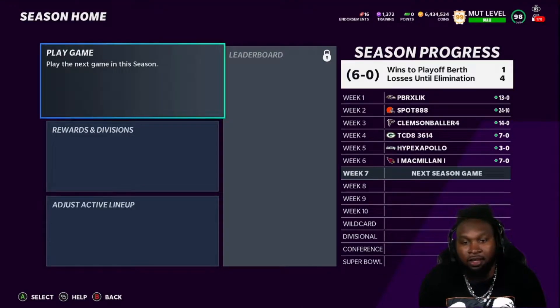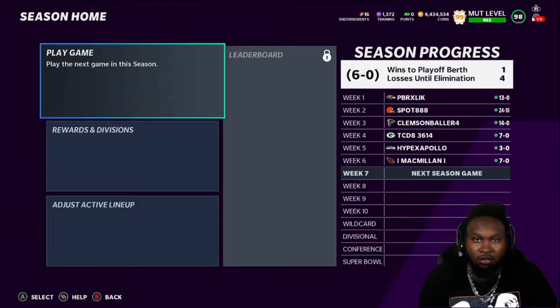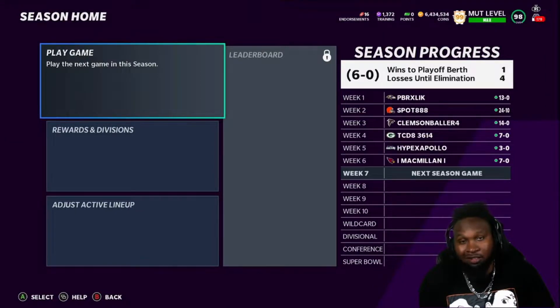Just to show you guys I'm not capping — Clemson Baller was the first dude we played. I only showed two gameplays, but we've played four games total. The other games had low overalls. So I'm going to try something — we're going into a Weekend League game to see how the Raider theme team plays. That's the best challenge we're going to get at this point.